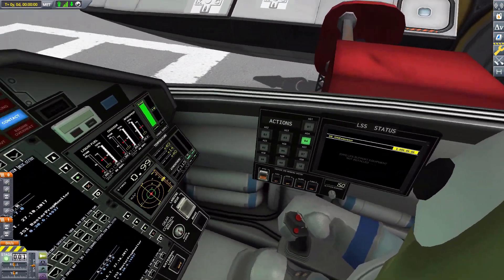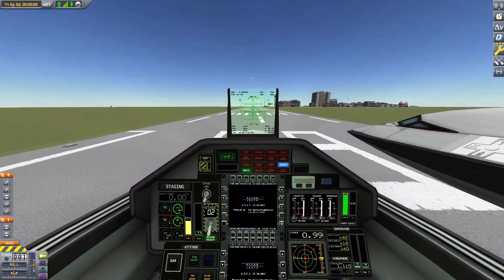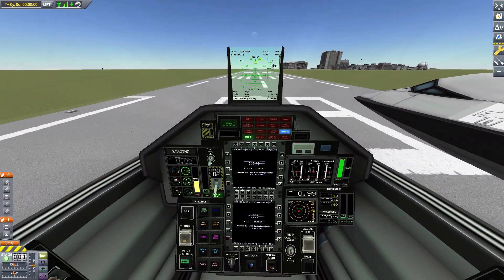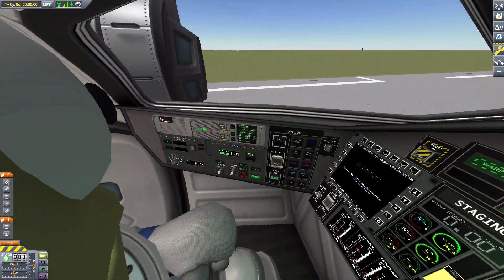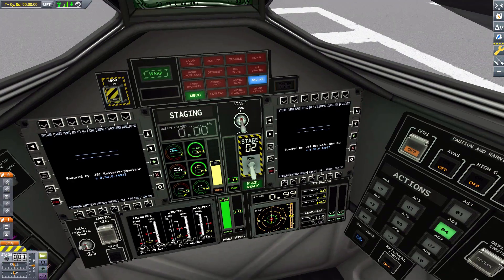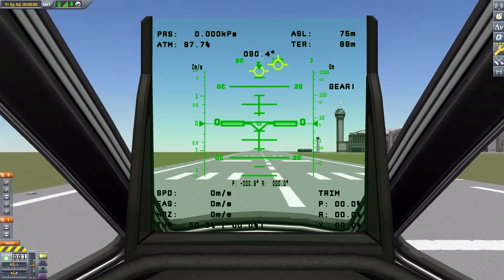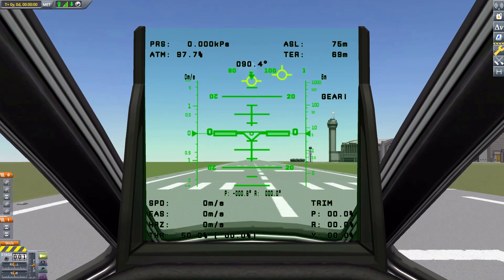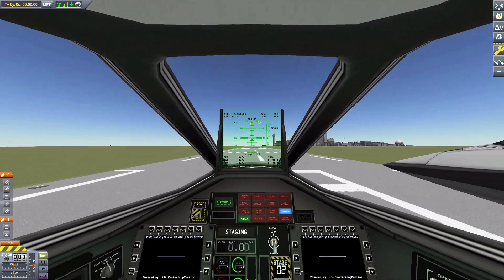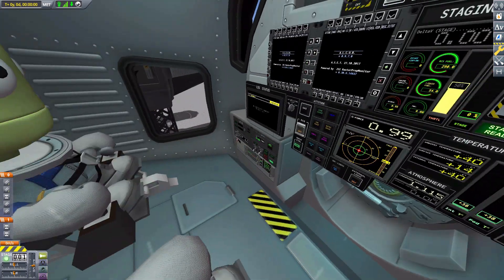We're now in the Mark 1 cockpit, followed by the Mark 1 inline cockpit — another nicely laid out cockpit. The heads-up displays on these fighter-type cockpits are always cool to have, because it really does feel like a fighter then, and that's lovely.